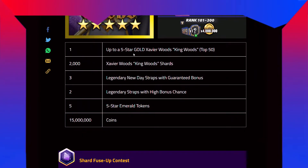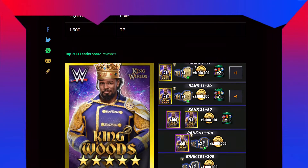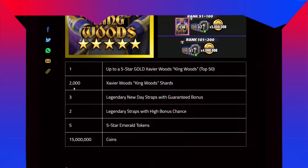Top 200 leaderboard rewards: up to 5-star gold Xavier Woods King Woods — for the top 50 you're gonna get up to 5-star gold; if you're in top 50 you get 3-star, 4-star, or maybe 5-star. Plus 2,000 Xavier Woods shards, 3 legendary New Day straps with guaranteed bonus, 2 legendary straps with hype bonus chance, 5 five-star emerald tokens, and 50 million coins.